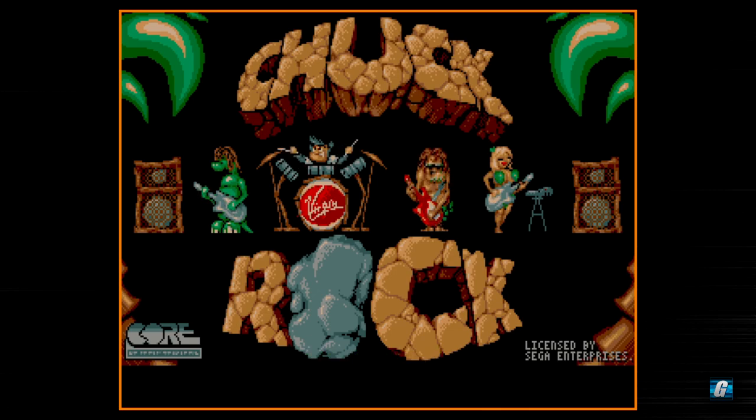I decided to do a playthrough of the Genesis version because it is a little bit shorter — this should take us less than 30 minutes. The Sega CD version has like an extra 20 minutes worth of levels and content. But yeah, we're going to roll through the Genesis version. For those of you guys that haven't played Chuck Rock, or you haven't seen it in a while, this playthrough should give you a taste of what the game's like.